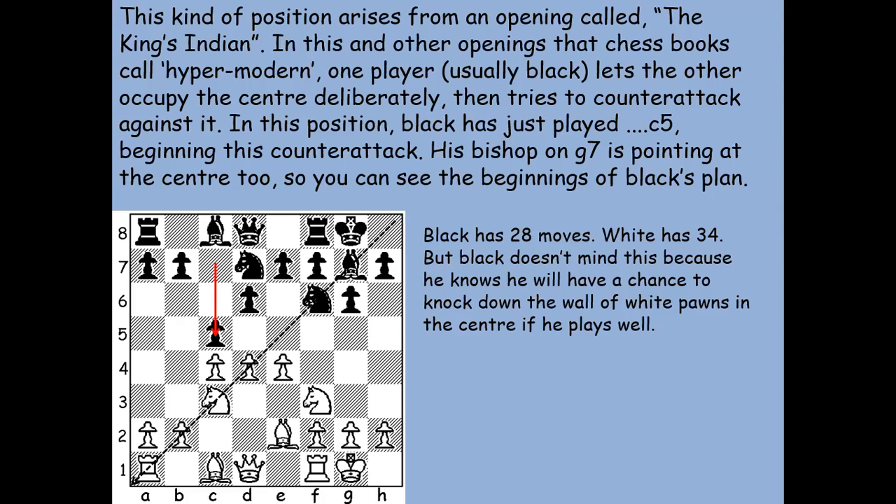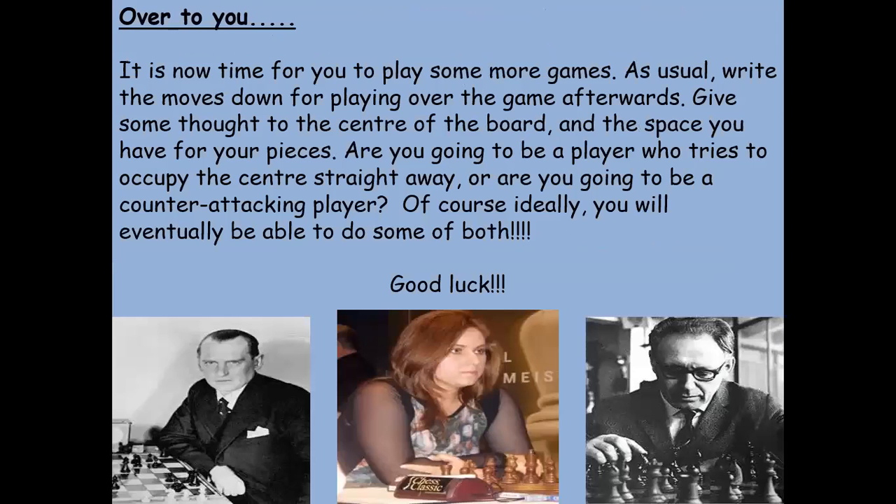In this position, black is going to play c5, which starts the counter-attack. You can see that the black bishop on g7 is on a lovely diagonal — if the white pawn on d4 moves forward, there's real potential for black's bishop on g7 to become quite strong. Black has 28 moves here, white has 34, but black is letting this happen because he thinks he'll be able to break down and destroy white's central pawn wall. It's a way for black to play counter-attacking chess.